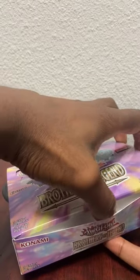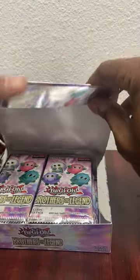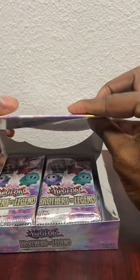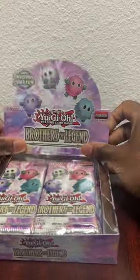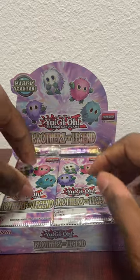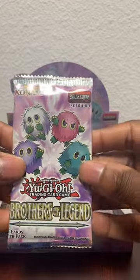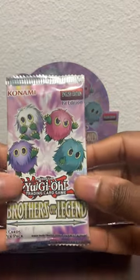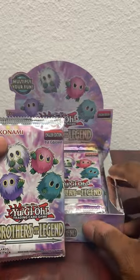We've got a Brothers of Legend box here - has a lot of nostalgia in there. A lot of nostalgia in regards to the Karibo brothers. I think it's a Red Eyes Dragon but I'm also looking for the Karibos, to see if we can pull all of them including the Curry Battle on.